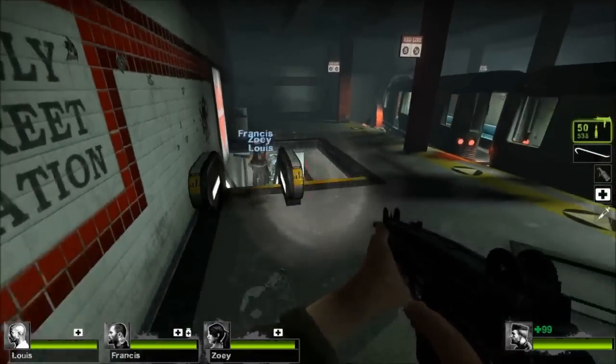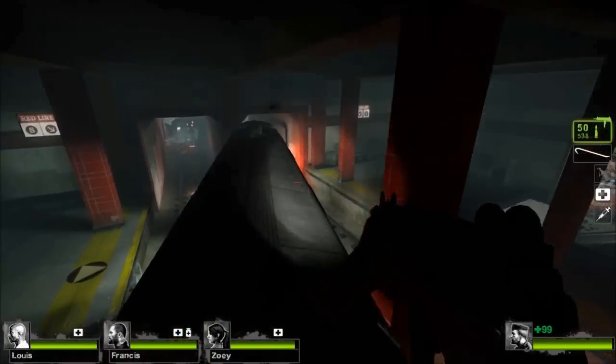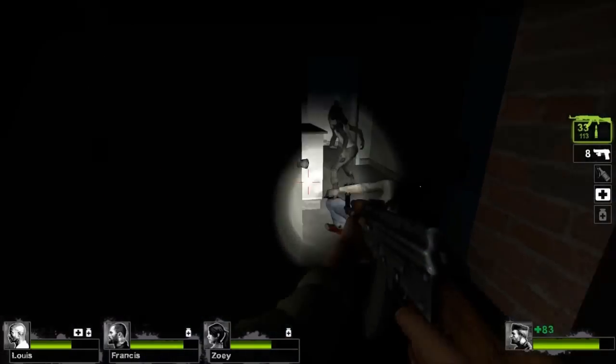In the second map of No Mercy, it's possible to get on top of the train by using the trashcan. Near the end of this map, rather than entering the pawn shop to go to the safe room, there's an area to the right here. It's pretty pointless.